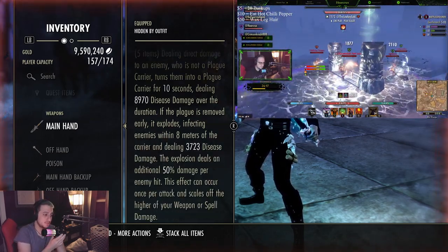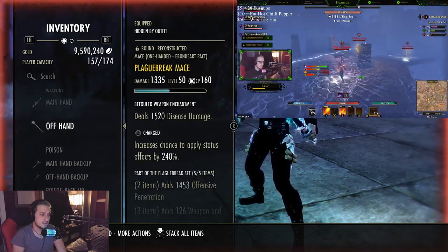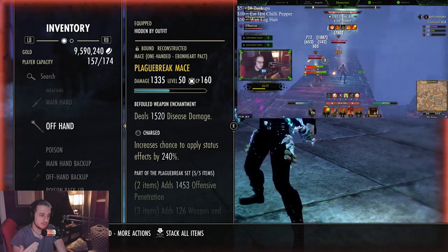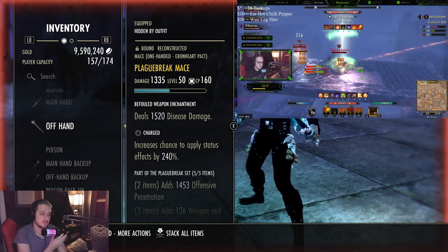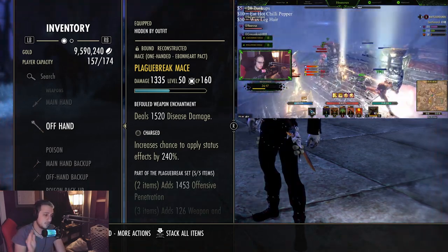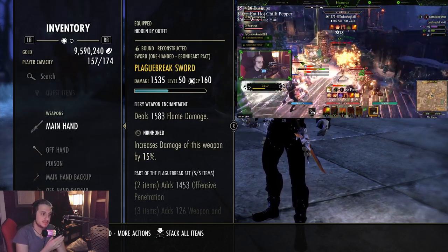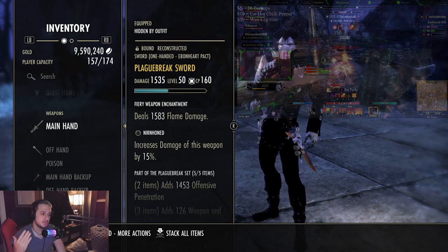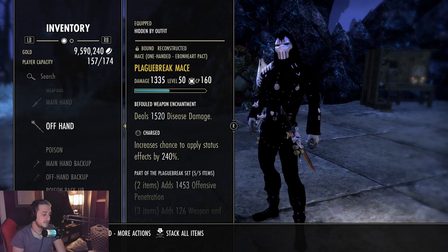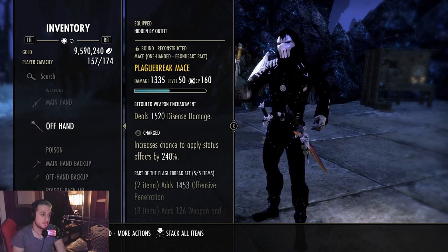We have a sword — Nirn and Honed — and also a Charged mace. This gives us spell penetration from the dual wield passive skill line, and Charged is just the best trait on a Mag DK if you can get it. We have a disease enchantment for the Defile on the wall, and a flame enchantment on the front bar so we can proc the burning status effect with light attacks.